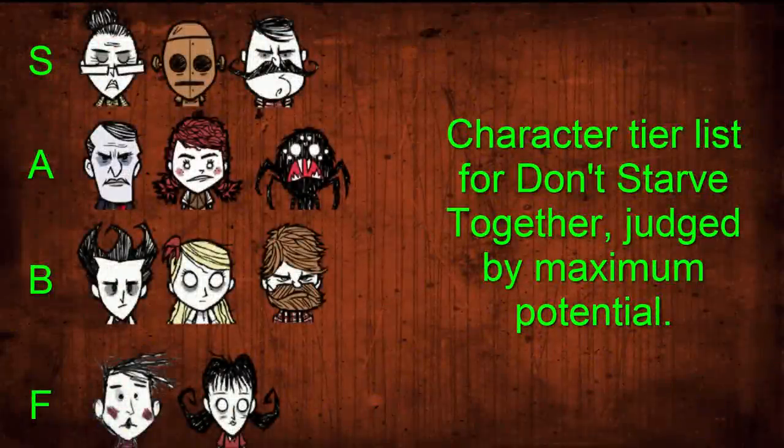Hey guys, it's Keyboard again. Today we're going to be talking about specific character analysis. This isn't going to be like the teamwork video. This is going to be specifically about specific characters' main attributes, their special traits, and why you should pick them specifically for their own abilities, not in team order. Also, this video is going to be in order from best to worst.